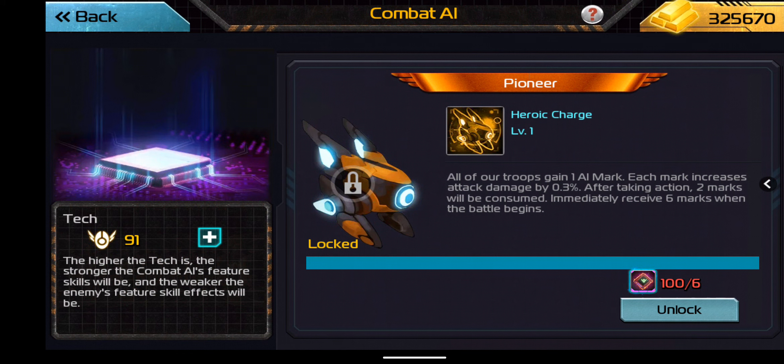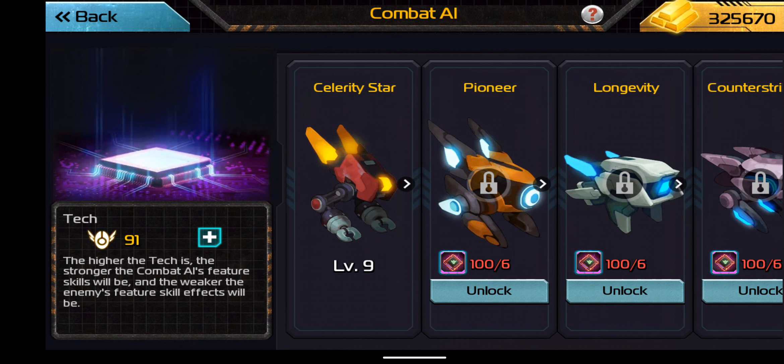Pioneer: all of our troops gain one AI mark. Each mark increases attack damage by 0.3% per level. After taking action, two marks will be consumed, but you immediately receive six marks when the battle begins. This is a lot like the Magician — the magic skill that can now be used with any commander, not just those airships.